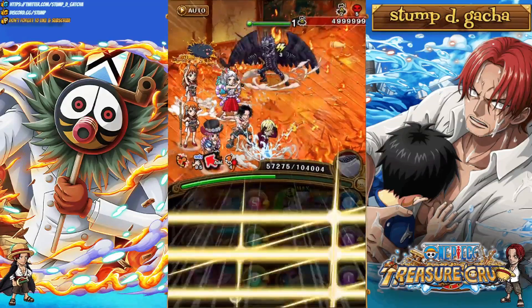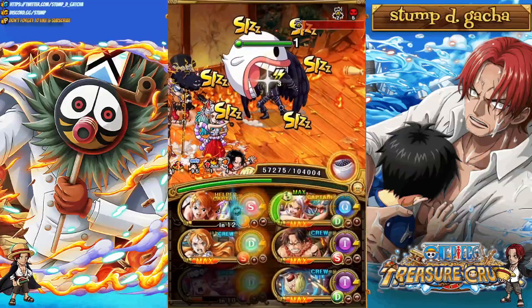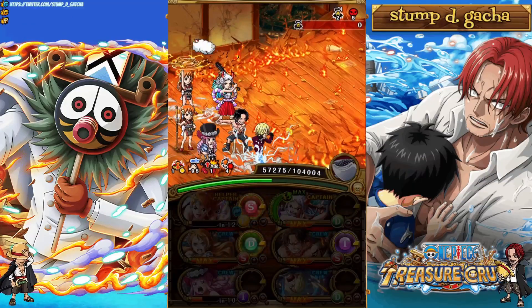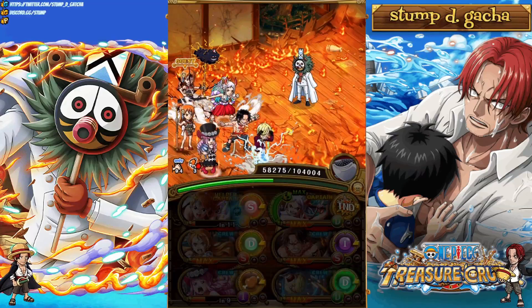On the second turn against King, you're utilizing the Nami special for the second time. You do want to use Nami to remove the damage reduction against Apu, and then use her again here to remove the damage reduction on King. And as you can see, it's a very, very easy kill. No issues whatsoever.